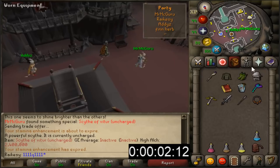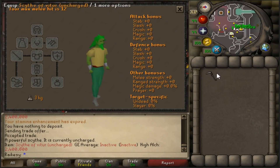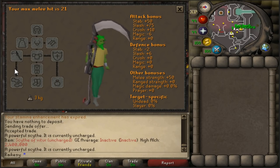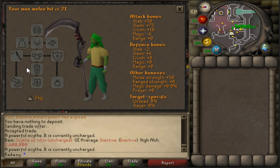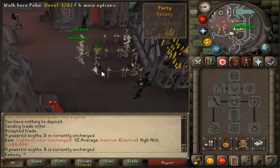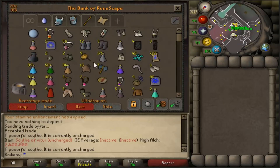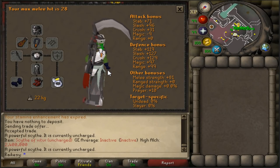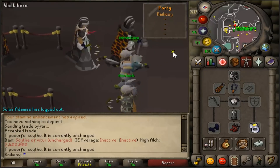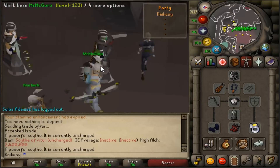Literally there are two minutes left on the clock. This is probably one of the only times - with the money I actually have outside of this series I could probably afford one, but I have no intentions of buying one until it drops down to at least max cash. There it is - the uncharged Scythe. Just look at that, that is fucking beautiful. Let me grab some gear and see what it looks like. This is the best gear I currently have in terms of melee - not for very long I should say. It's such a nice looking item - it's got a little lantern on it and the chain.